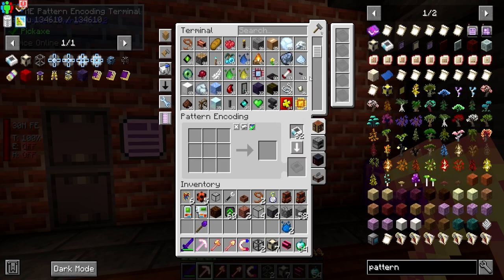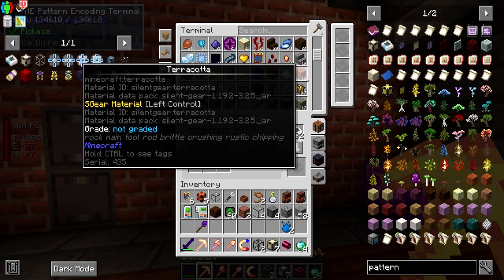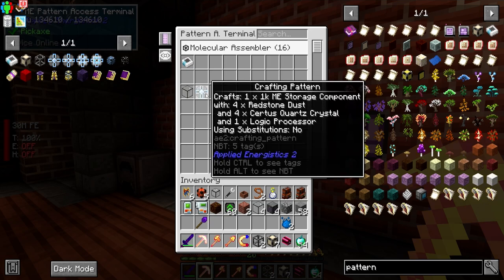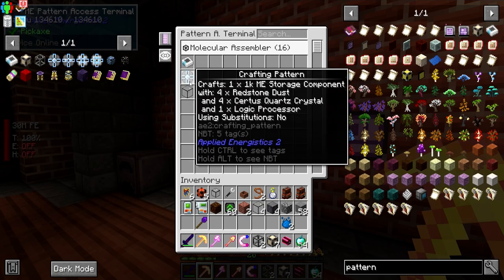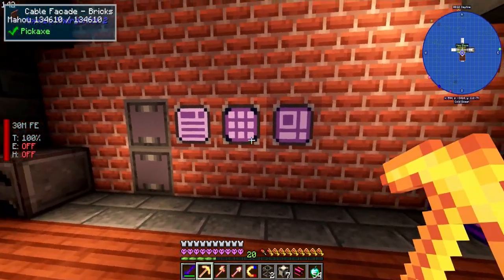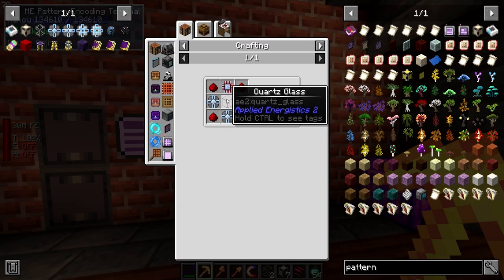I'm not getting into processor automation today — that will probably be within the next couple of episodes because that's going to be its own episode. What about the 1k drives? The 1Ks don't require any quartz glass, so we can put that in here as well, because later recipes rely on that and we don't want the molecular assembler to take a break from crafting the glass to switch over to the patterns. That's why you put them in separate ones — when you have multiple stages of a craft you put them in different molecular assemblers, like an assembly line where one molecular assembler works on one part and then it moves to the next.